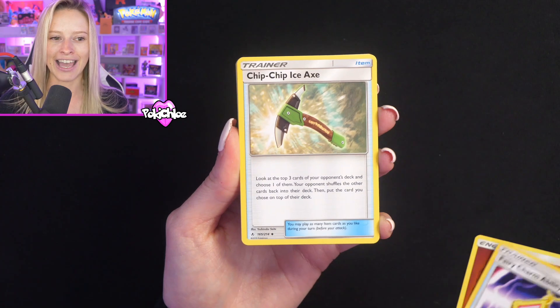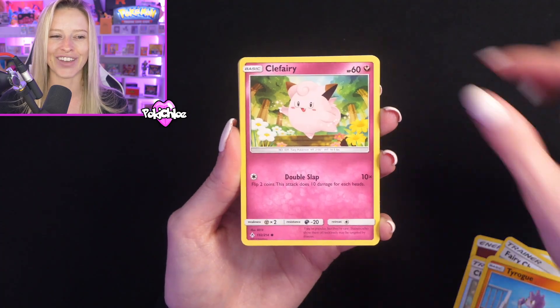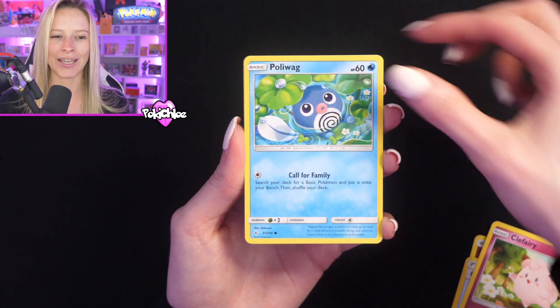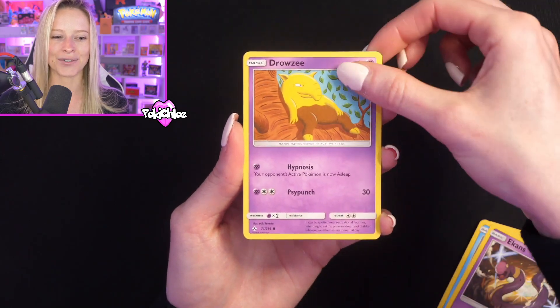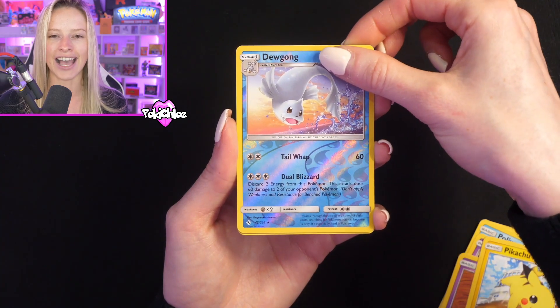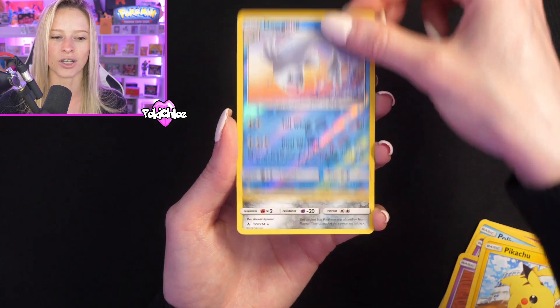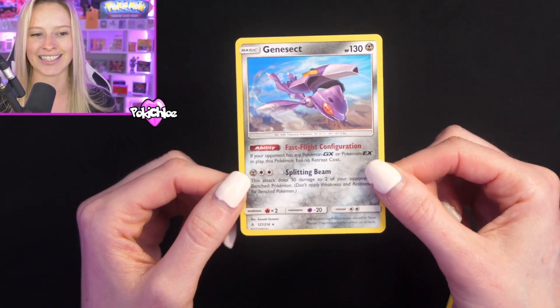We get Fairy Charm ability, Chip Chip Ice Axe, Tioga, Tirogue, Clefairy, Poliwag, Ekans, Drowzee, Pikachu — very nice — Dewgong reverse, and our first hit from our $10 booster pack is the Non-Holo Genesect.